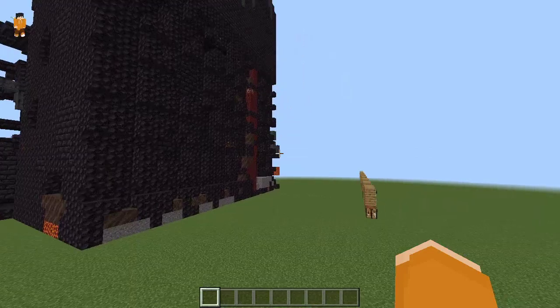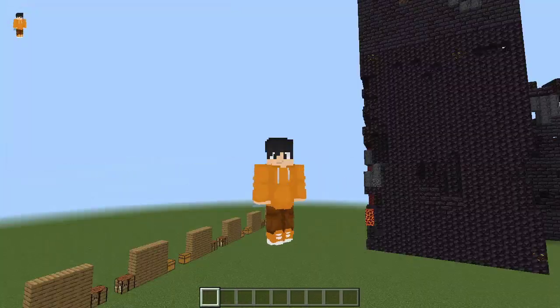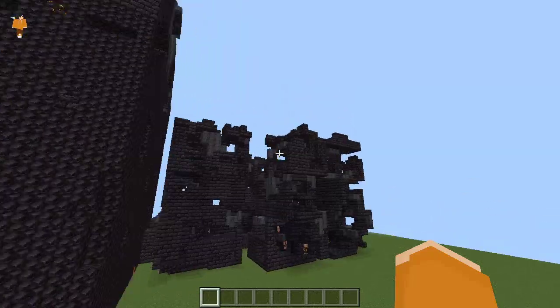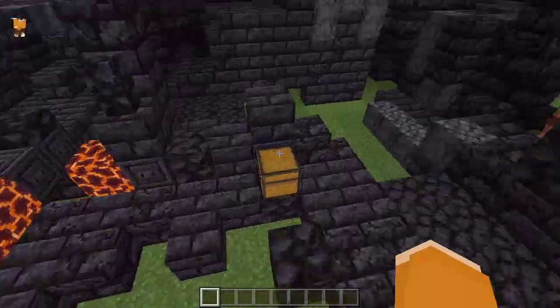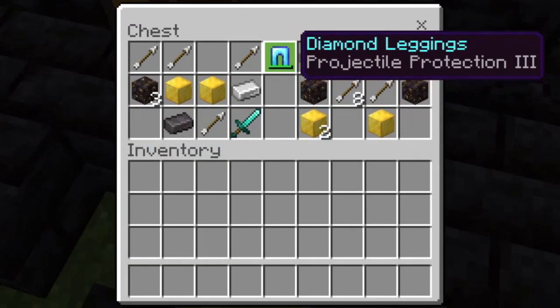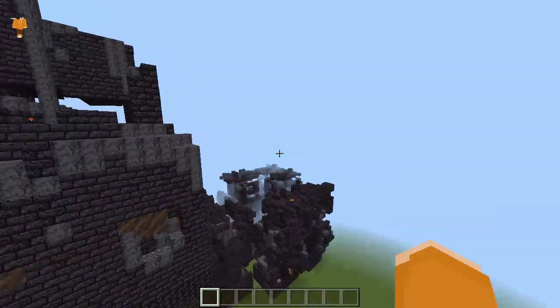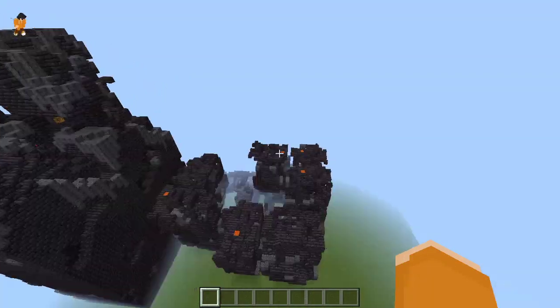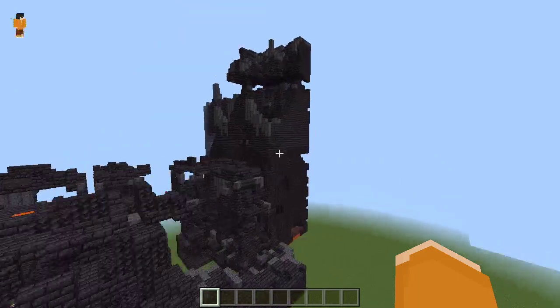It spawned! Look at this — the bastion in the overworld, mind you. It spawned piglins, very nice. And if we go inside, the loot also spawned. Projectile Protection 3, diamond leggings — nice. This is how big it is. This is so strange and cool at the same time seeing a bastion in the overworld.